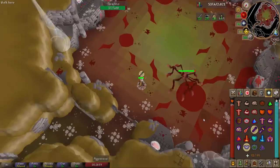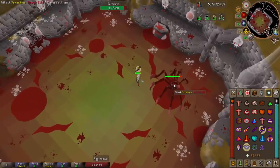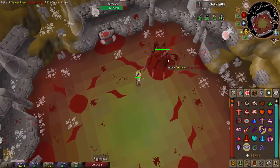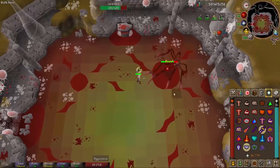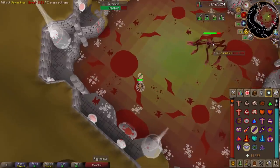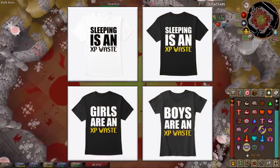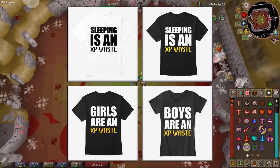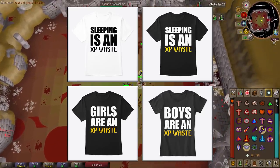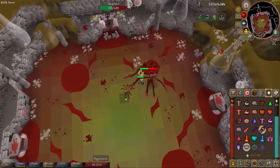That's going to do it for the ultimate beginner's guide to Serachnus. I hope this video teaches you how to successfully kill Serachnus many times — maybe get that pet, a couple of cudgels, whatever you want. I've also added a couple of new designs to my Teespring shop, shown on screen now — check the description for a link. If you liked the video, leave a thumbs up, hit subscribe, and turn on the bell icon to get notified whenever I upload new content. Thanks for watching — see you on the next one.